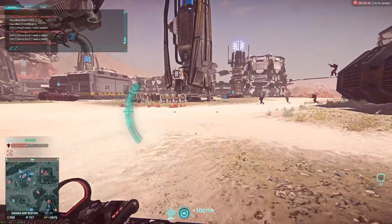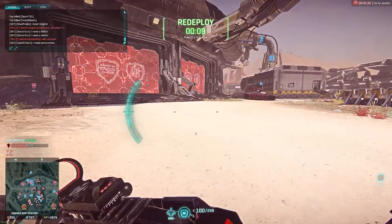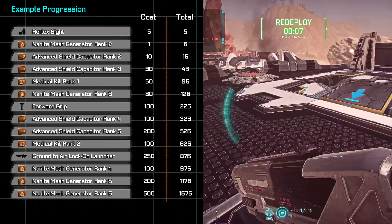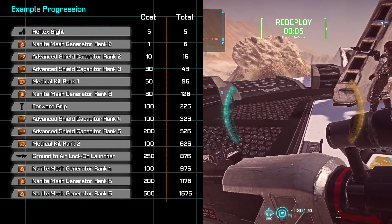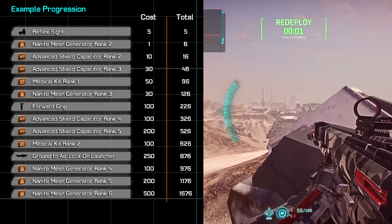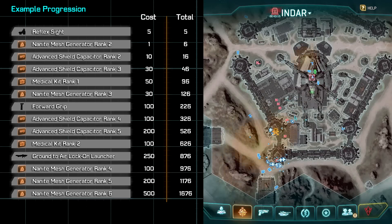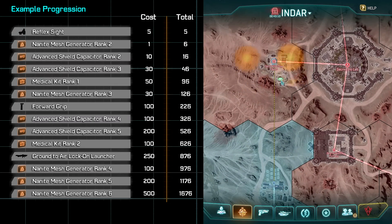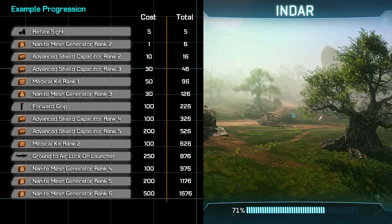I'd also like to offer up an example development timeline for your first 1,000 certifications invested into the class. In this example, we're going to be going with a Nanite Mesh Generator General Purpose build. The Heavy Assault is one of those classes that you can spec out in plenty of different ways to fit the situation, and this timeline isn't really going to head down any one of those paths, so be sure to keep that in mind as we run through this.